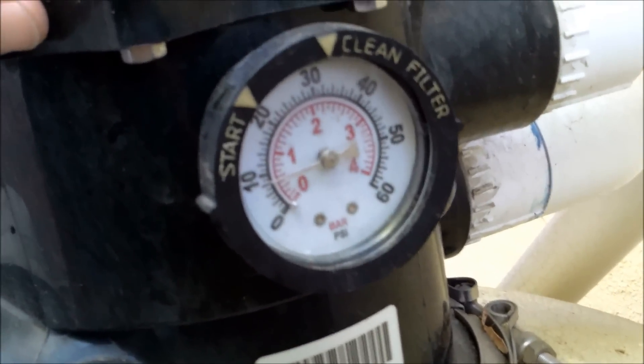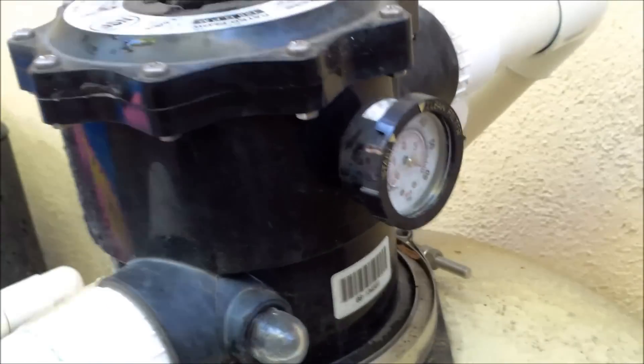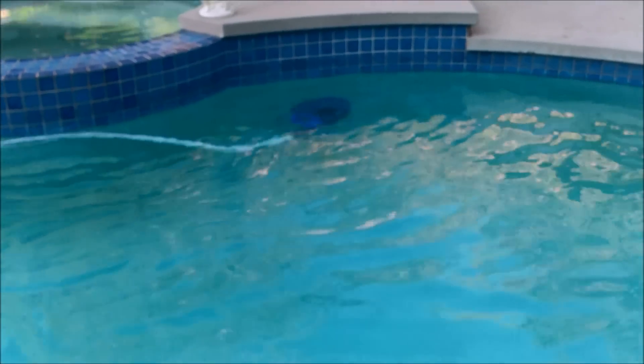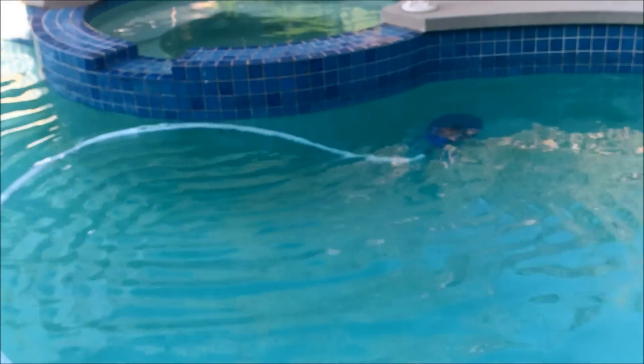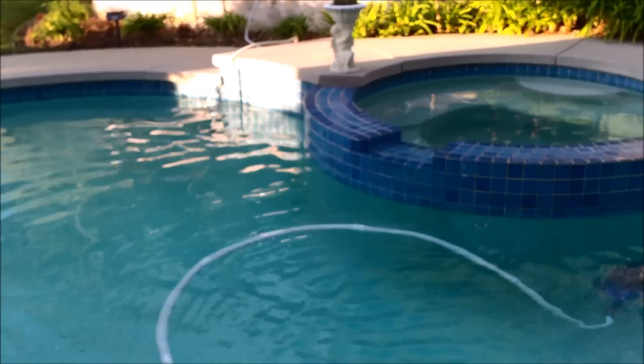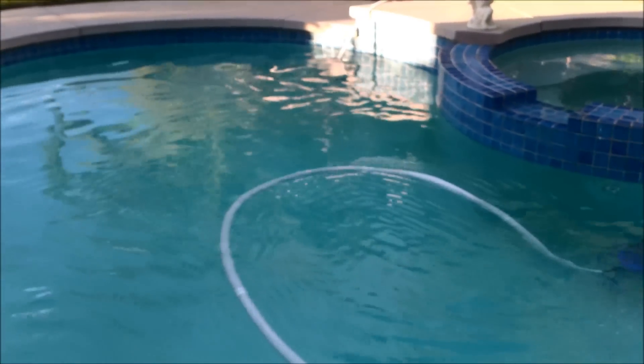Everything seems to be back to normal. The filter pressure is about 10 after I backwashed it. You can see this pool has bounced back quite a bit from the ash from the fire, with that process of vacuuming on waste mode two weeks in a row and using the Seaclear clarifier as a flock agent to help clump up all the organic debris in the pool.